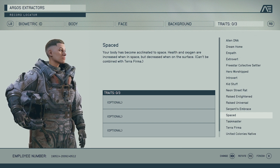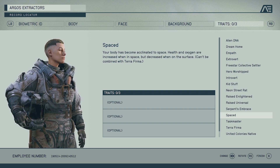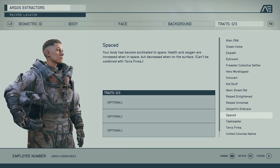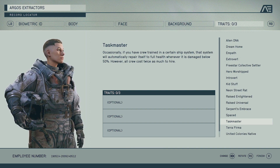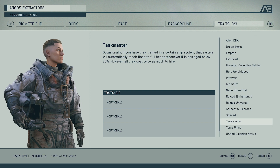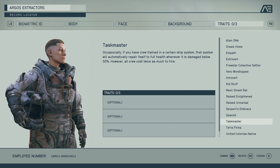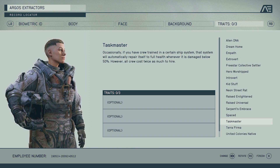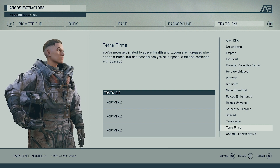Spaced — your body has become acclimated to space. Health and oxygen are increased when in space but decreased when on the surface, so if you're a planet explorer this might not be for you. Taskmaster — occasionally, if you have crew trained in a certain ship system, that system will automatically repair itself to full health whenever damaged below 50%, however all crew costs twice as much to hire. I feel like this would be a pretty good perk since you have to worry less about ship systems, and you'll be getting quite a lot of credits anyway. Terra Firma is the opposite of Spaced — health and oxygen increased on the surface but decreased in space. I think I'll choose this one as I'm very much about exploring planets.